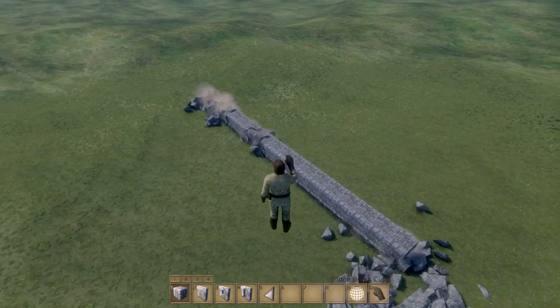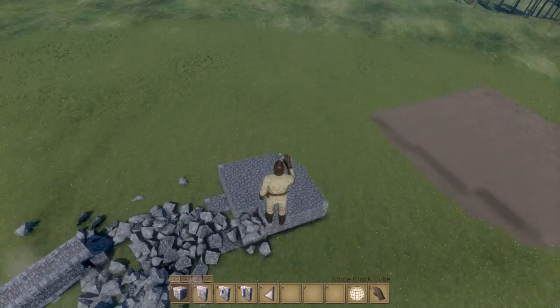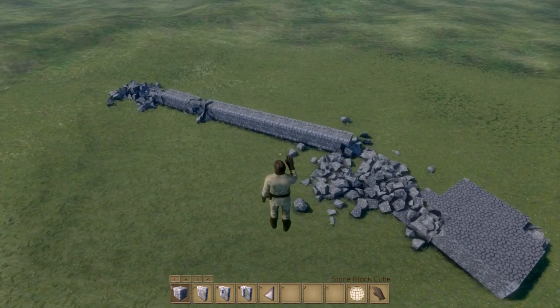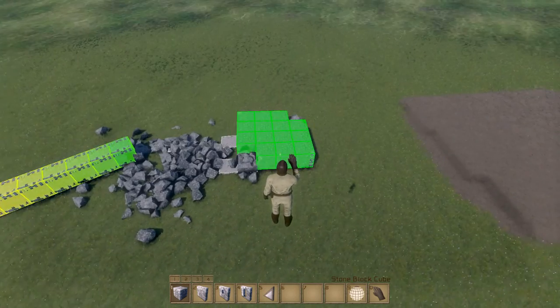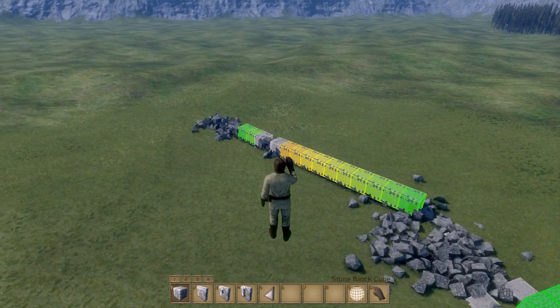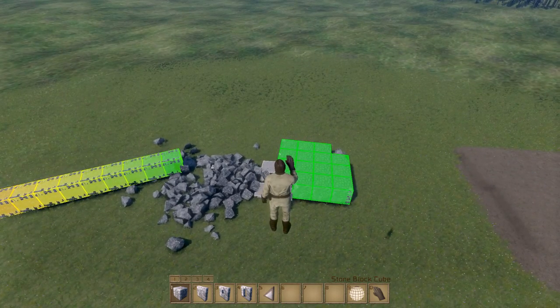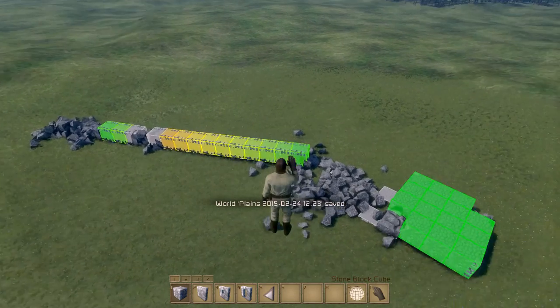It's going to crumble and crack and break - which is pretty cool. You actually have to think about the structural integrity of your buildings. You can check structural integrity by hitting N. Stuff in the green is good, but as it gets into red and yellow it's not so good - the structural integrity isn't as strong in those areas.